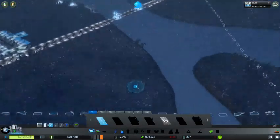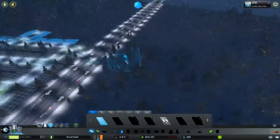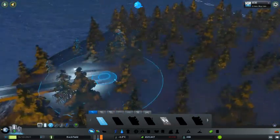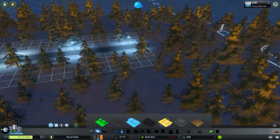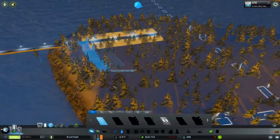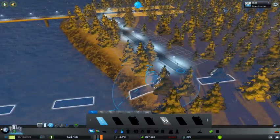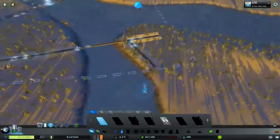Okay so we're gonna make a big long road going from here to here, and then from here I want to make it yellow. We might have to make a dam or something here to make it so the water that's there doesn't get polluted, because that is good water.